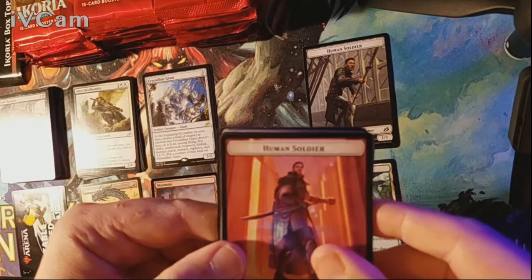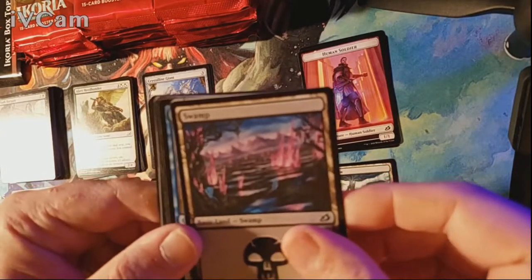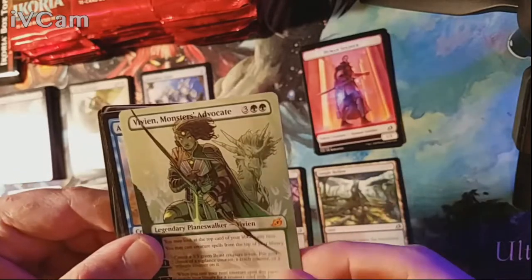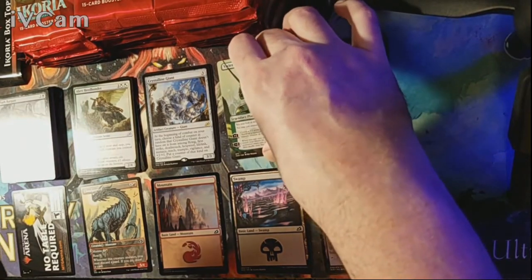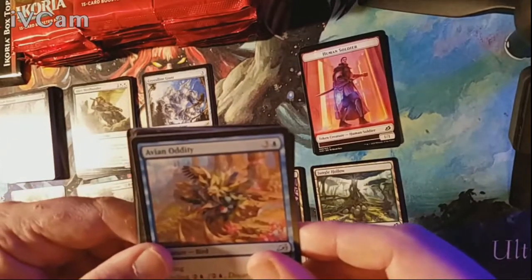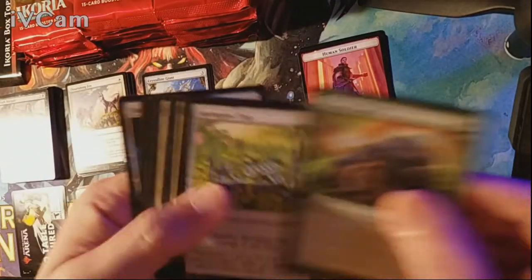Pack four — we got another human soldier token. Our land is a Swamp and our rare is the Vivien, Monster's Advocate alternate art. Very nice — we will take her in all her glory. Uncommons are Avian Oddity, Flourishing Fox, and Frillskar Mentor. Nothing else of note in the commons.